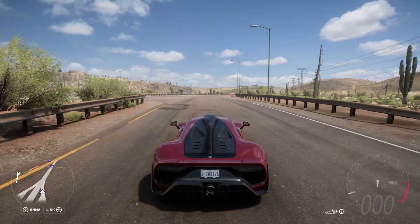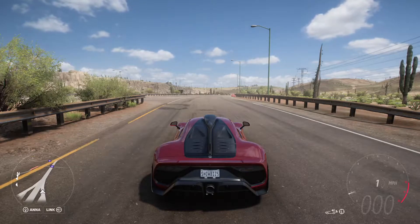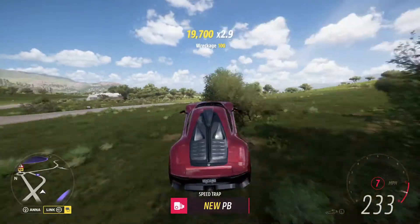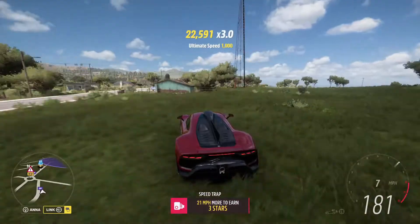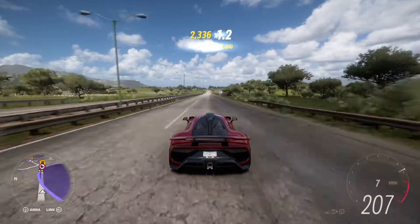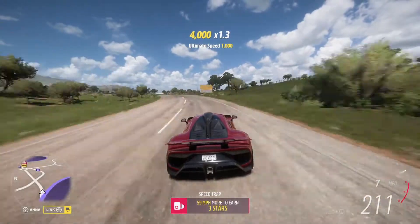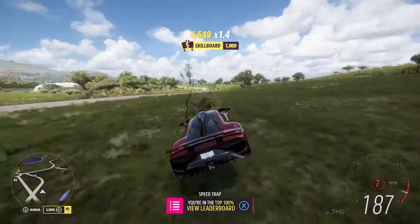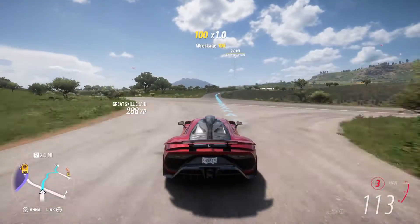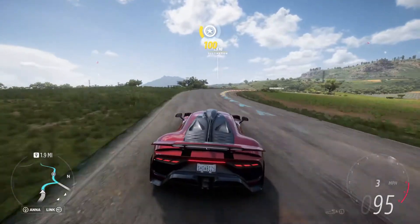Our third test will be the top speed of the car with and without race mode. Without race mode: 249 miles an hour. Now let's see the top speed with race mode — 211 miles an hour with race mode. We have now concluded that this car has better cornering in race mode, but worse acceleration and top speed.